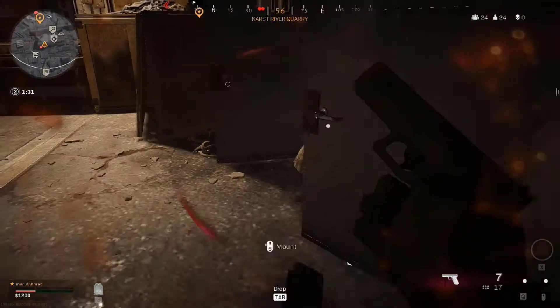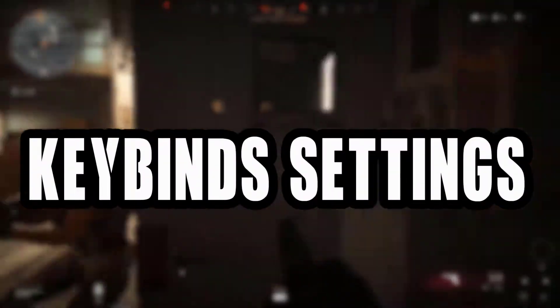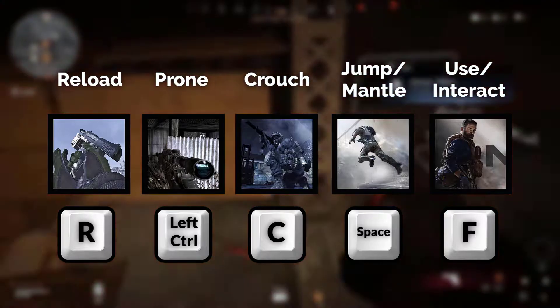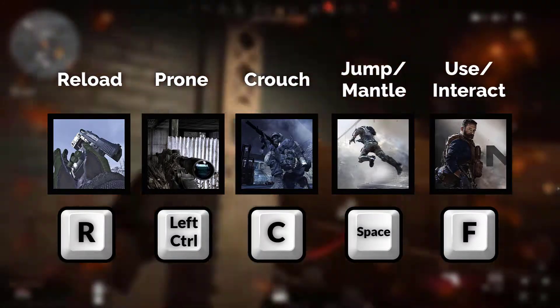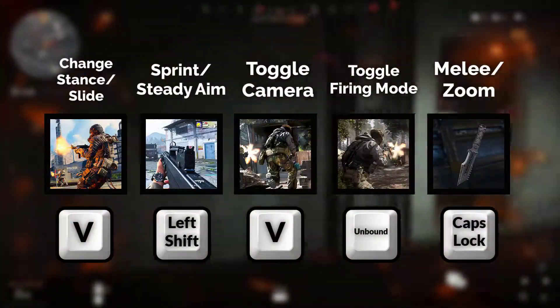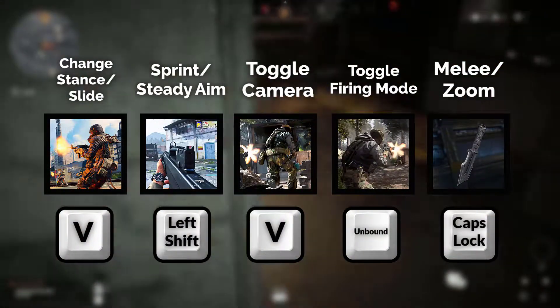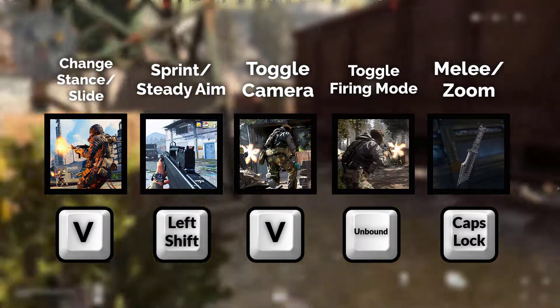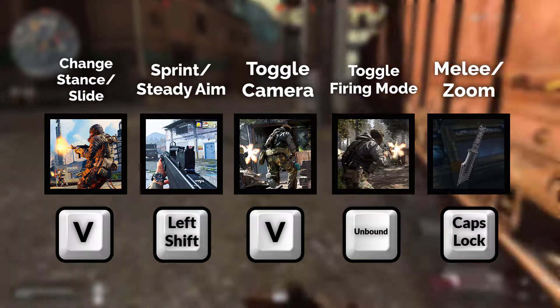ChocoTaco's Warzone keybinds: Reload — R, Prone — Left Control, Crouch — C, Jump or Mantle — Space, Use or Interact — F, Change Stance or Slide — V, Sprint or Steady Aim — Left Shift, Toggle Camera — V, Toggle Firing Mode — Unbound, Melee or Zoom — Caps Lock.